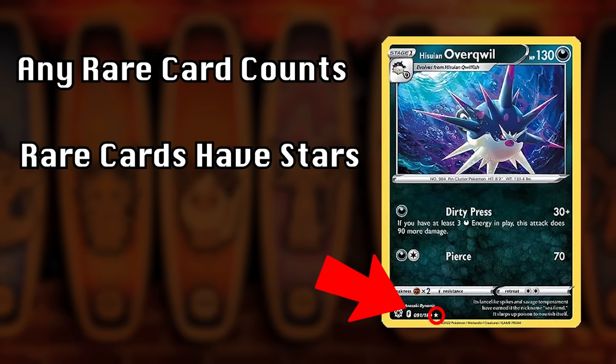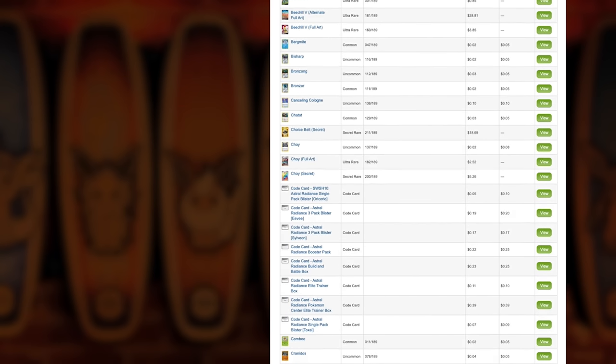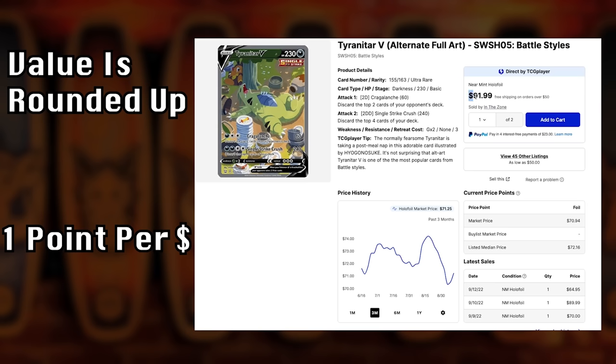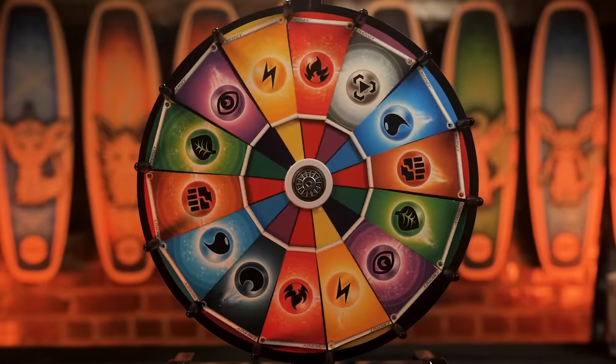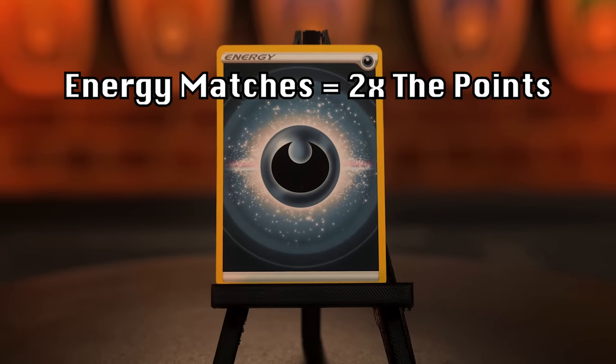As ever, let's take a quick look at the rules. Jay and I will be opening a booster pack from the latest collection. Any rare cards — cards that feature a star — score points. Scoring is very simple: we head on over to the current price list on TCG Player and determine your rare card or cards' value, rounded up to the nearest whole number.